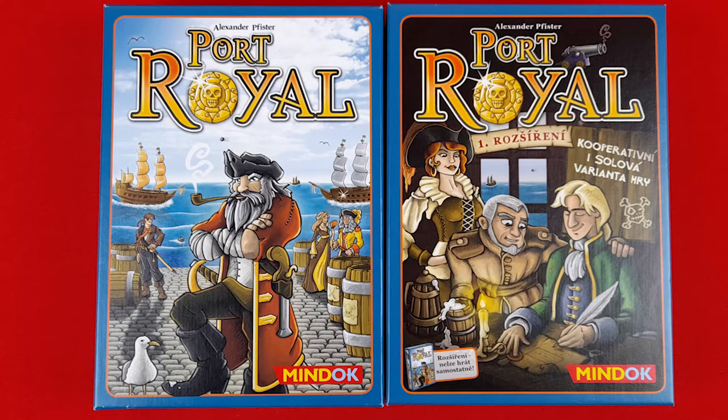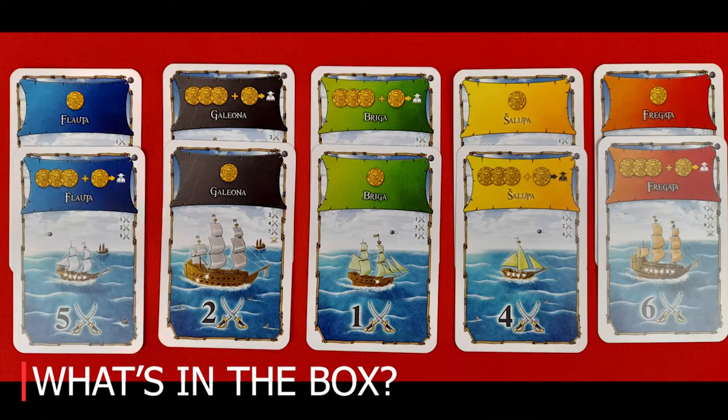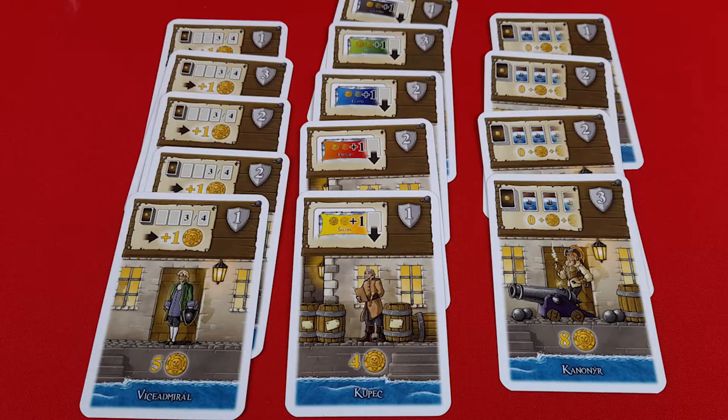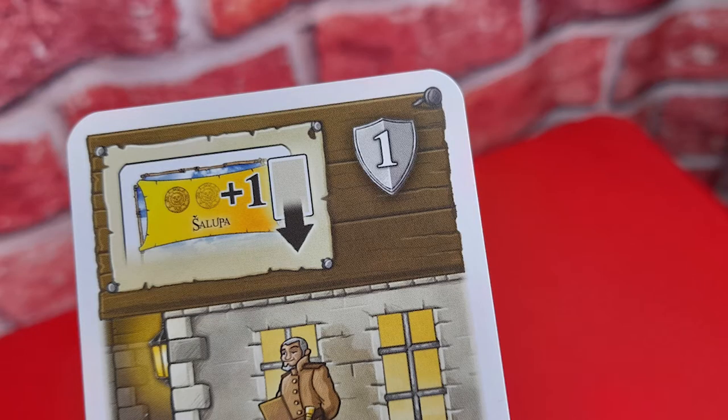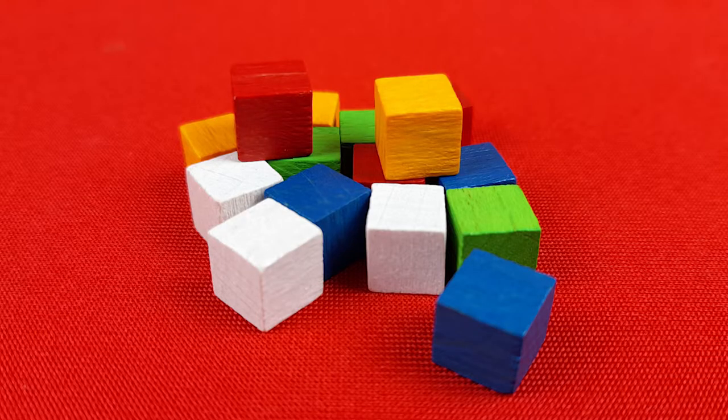The expansion contains two more ships of each color for a total of ten, three new characters — the Gunner, the Vice Admiral, and Clerks. You can tell which cards belong to the expansion by a small mark on the top right of the card. There are 15 wooden cubes, three of each color, and 18 large contract cards.